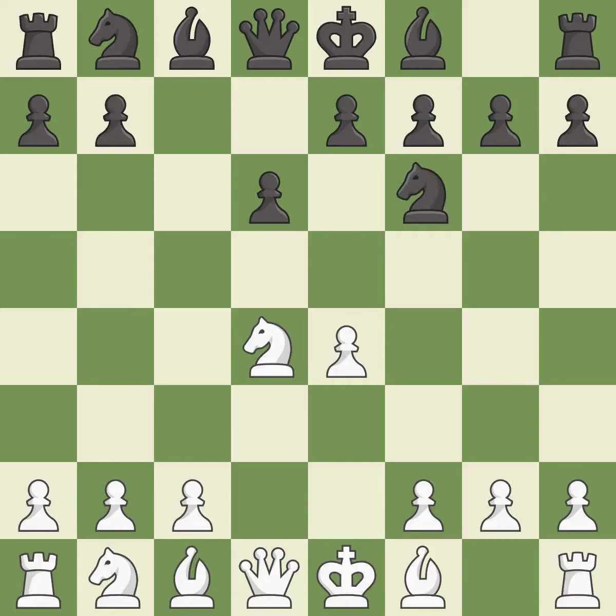NF6 develops the knight toward the center and attacks the undefended e4 pawn. Nc3 defends the e4 pawn and starts to develop on the queenside. A6 prepares the queenside pawn advance b7-b5, and also prevents white from playing the bishop or knight to b5.